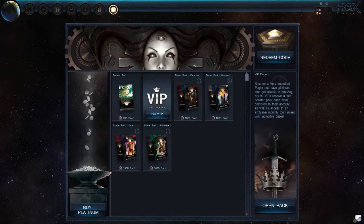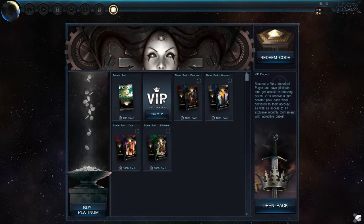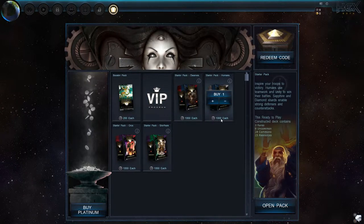You can buy platinum to buy stuff from the store here. You can go into the VIP program, which you get access to prizes, you get a free booster, monthly tournaments, all that kind of stuff, which is pretty spiffy. Starter packs are cheap at a thousand platinum each — I chose humans, so I've got a human starter pack.